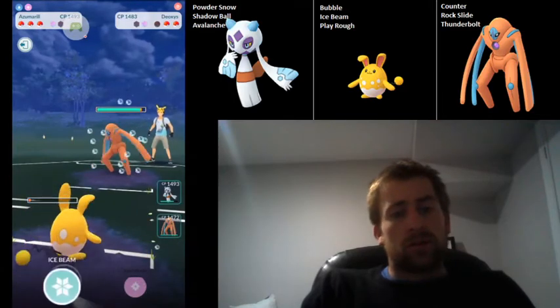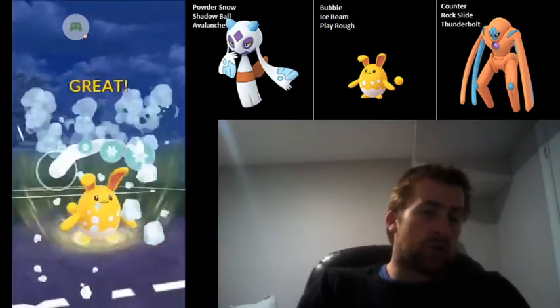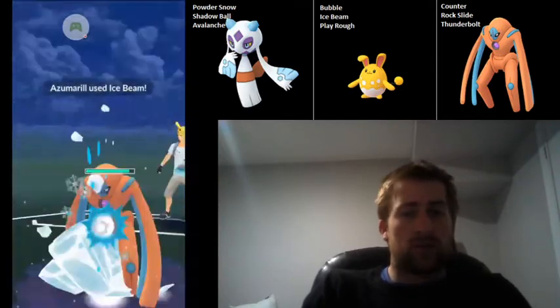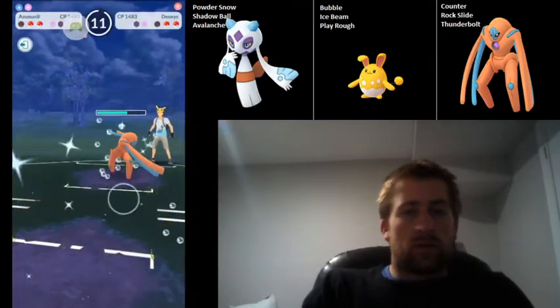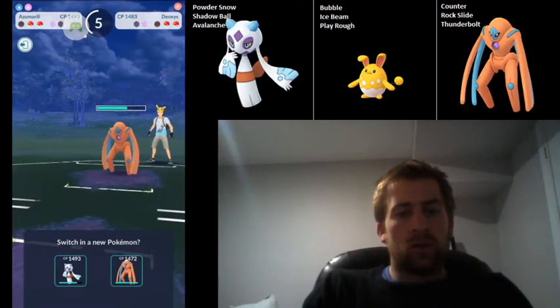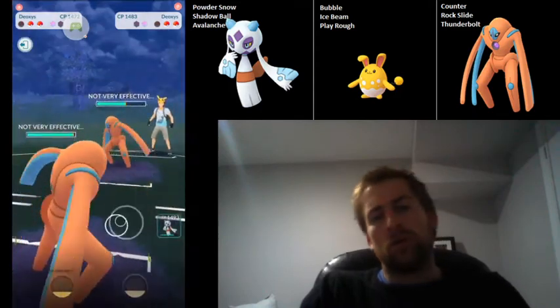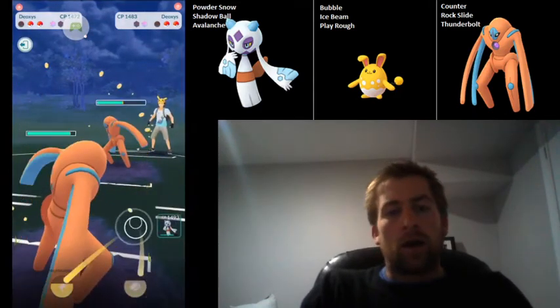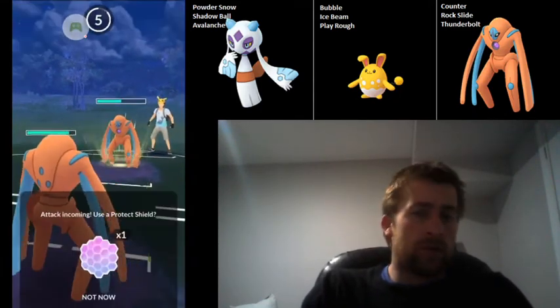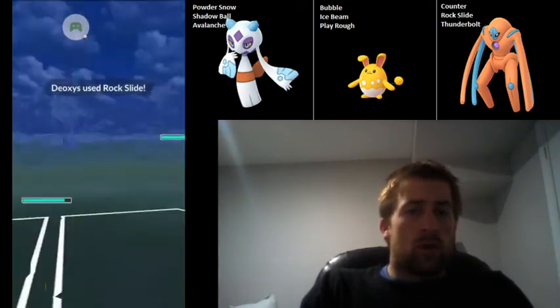It's a Defense Deoxys in the back, so we're actually going to be able to get to this Ice Beam because we're resisting those Counters — that's really great for us. Ice Beam doesn't do too much damage, but it's nice chip damage, and we can pretty safely come into our own Deoxys now. I don't want to come into Froslass because they did get a fair bit of an energy advantage and the Rock Slides really hurt.